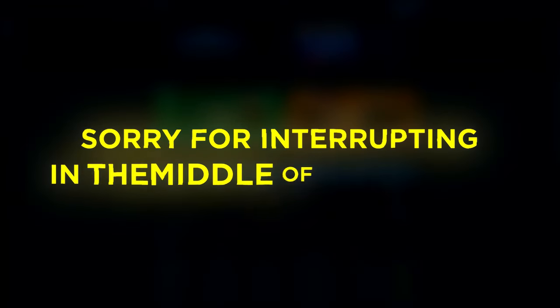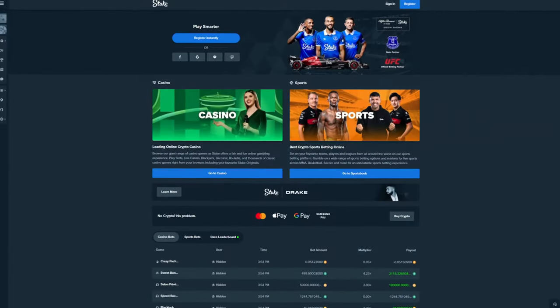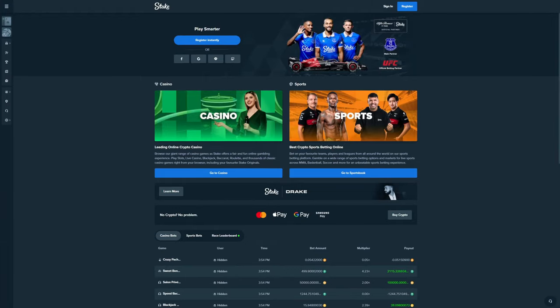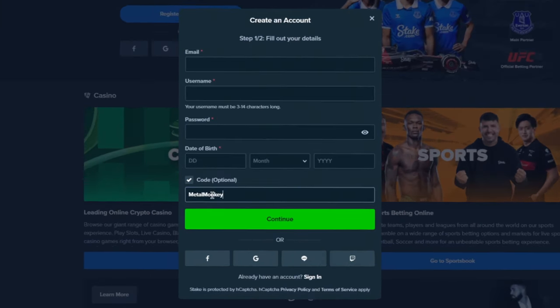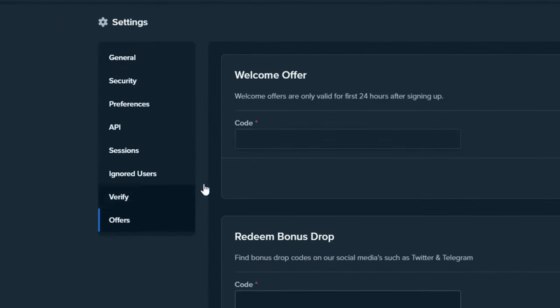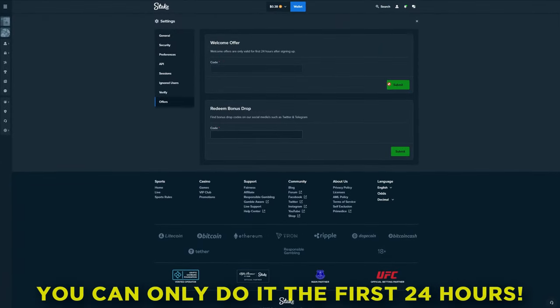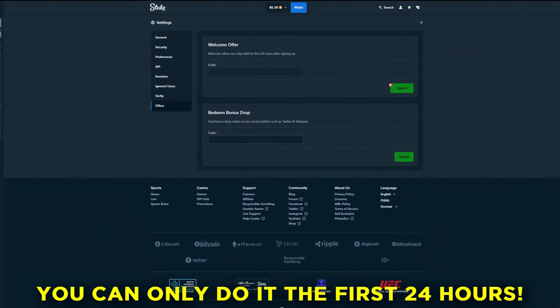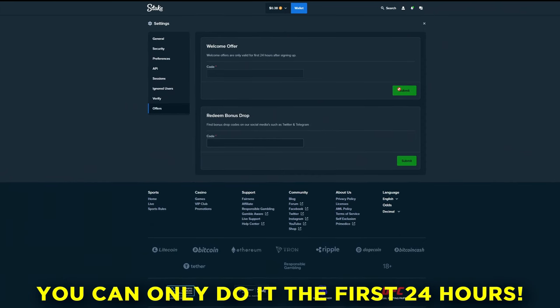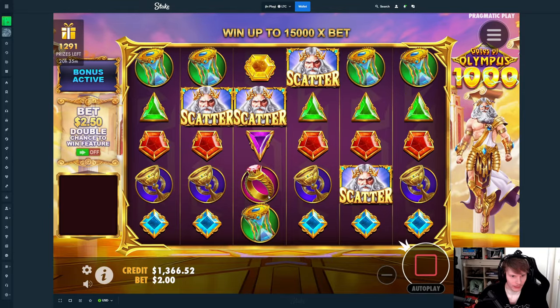Sorry for interrupting in the middle of the video, but if you guys want to support me and also have a chance of winning some of the $2,000 weekly from my competition, you can sign up under my affiliation. Click register, then click code optional, and type in MetalMonkey7. You can also go to settings, then offers, and type in MetalMonkey7 — but you can only do this within the first 24 hours of signing up. Enjoy the rest of the video!